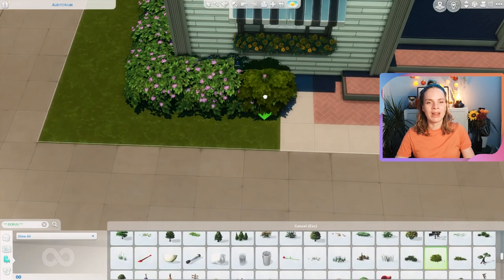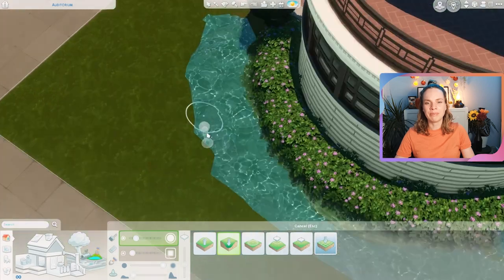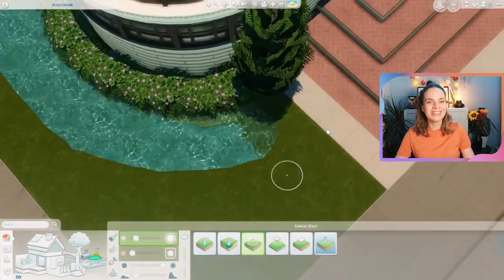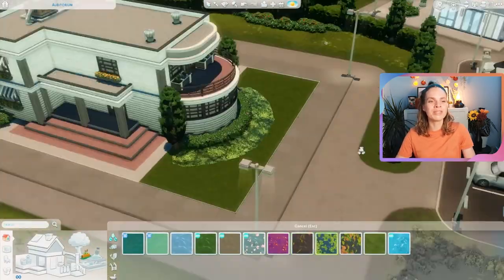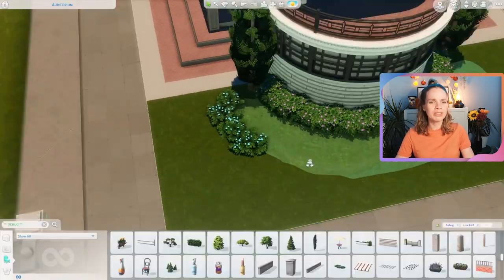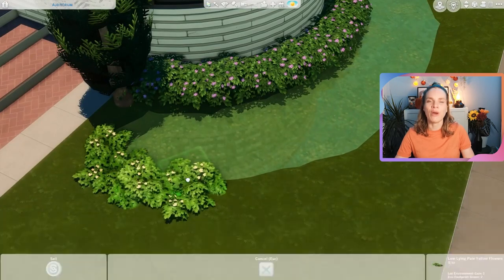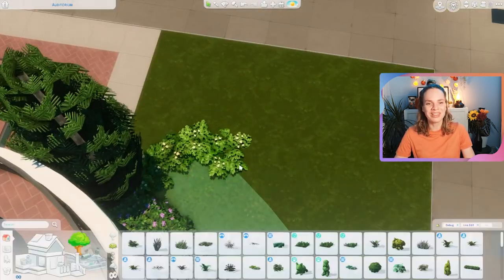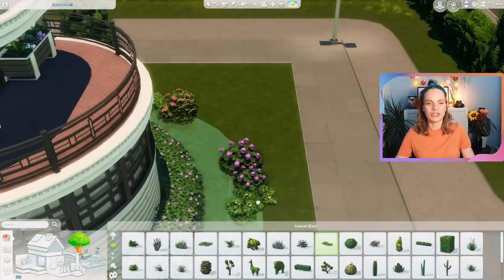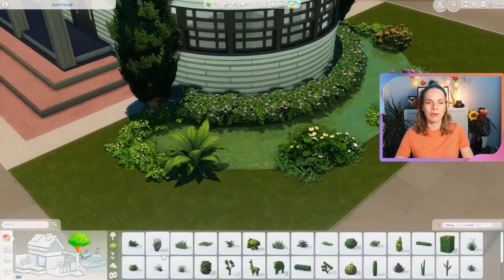Here you can see I was getting started on the landscaping and I just wasn't sure what to do with it - how was I going to landscape around this rounded wall? I wanted it to look very put together and manicured, and that's when I came up with the idea of adding a little pond along the rounded wall. It looks very manicured - I placed some trees on either side, very symmetrical. The style I was going for is art deco, which came with the rounded walls. That's definitely what I was trying to achieve with this build.